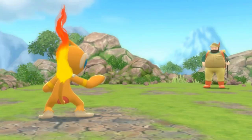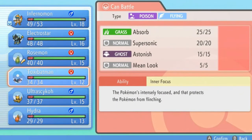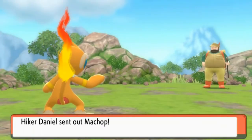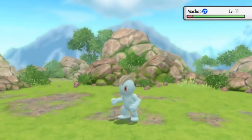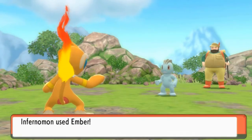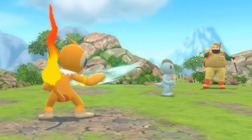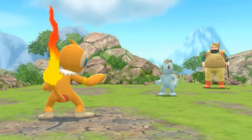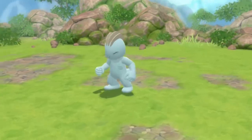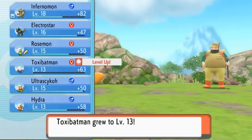Yeah, we're doing some stuff right here. He is coming out with a Machop, and I do not have a Pokemon for this situation. Let's just continue on with the battle since our attack is right there — let's go straight for an Ember attack. It hits pretty hard, but here comes a low-kick attack. Oh my God, Infernomon, you got hit, but here comes another Ember attack. Say goodbye to Machop. Toxic Batman grows to level 13.